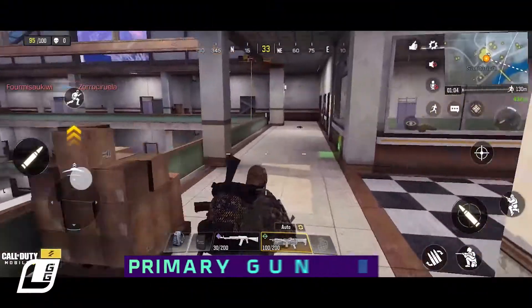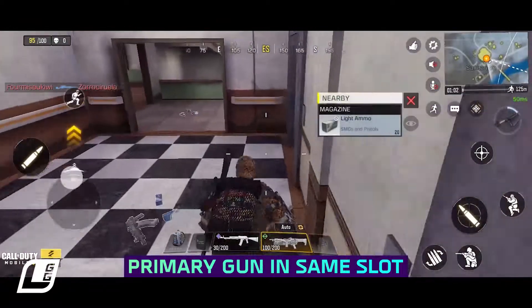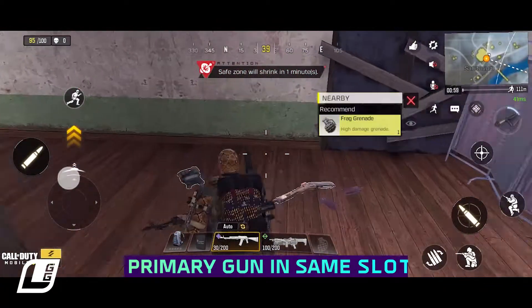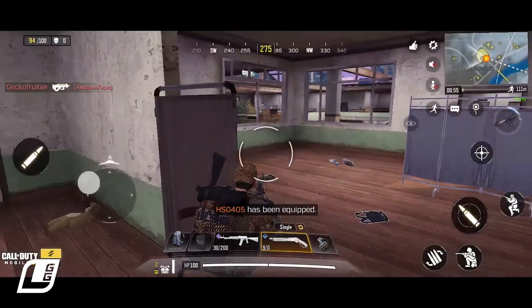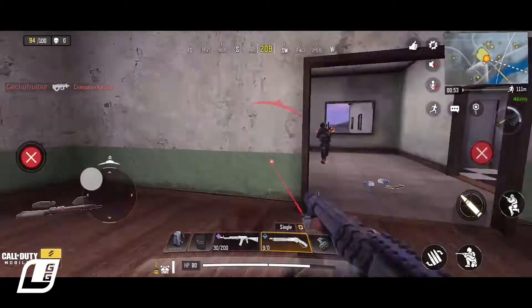While you're practicing, keep your primary weapon in the same slot. It'll take a few games to get used to, but your muscle memory will help you a lot in the long run and you'll be able to switch weapons so much faster.